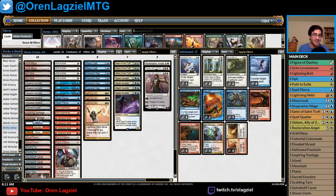Mana Leak is also less restrictive on your mana — you can cast it off a Spirebluff Canal and an Inspiring Vantage — unlike Logic Knot, which is designed for control decks where the game goes long. This deck doesn't want to go long, so the idea is to capitalize on the early game with more versatility in the early to mid-game. In the three-drop slot, if you're familiar with Jeskai Tempo, you'll know the core: four Spell Queller, three Geist of Saint Traft.